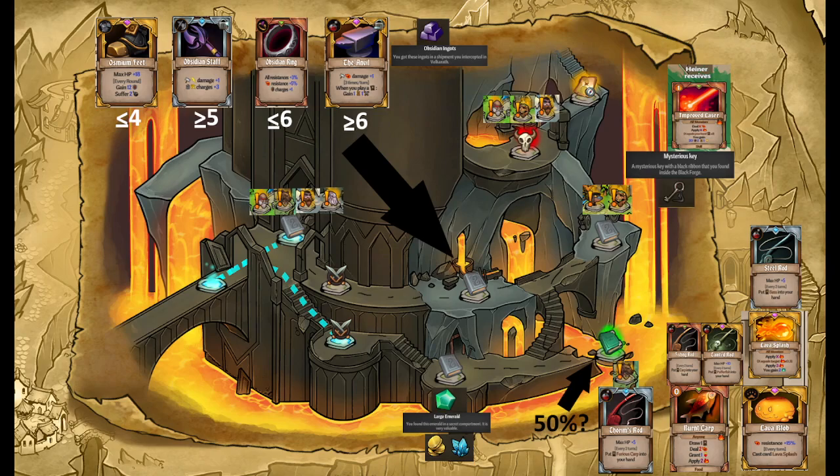The green node at the bottom right is a fishing node. If you bring Grouply here, he gets a free fishing rod that gives you a fish providing fury every two turns — really good. If you come in with anybody equipped with a fishing rod or corrupted rod, you'll get a burnt carp. If you bring a steel rod, you'll get a lava blob, which does lava splash on all enemies — insanely good. There's a guaranteed way to get the steel rod: go to the blue zone first and interact with the rat merchant; give him cheese bought from the traveling vendor at the start of the game.